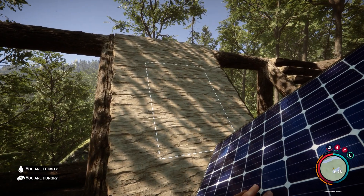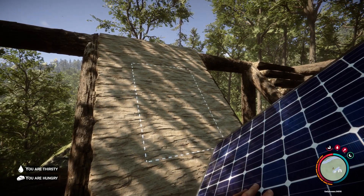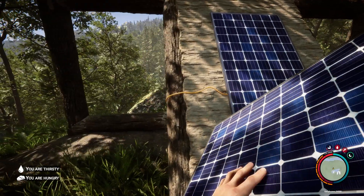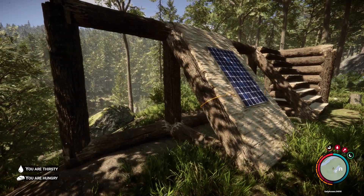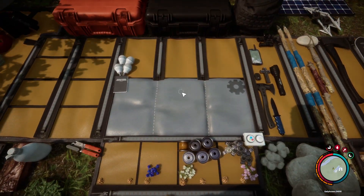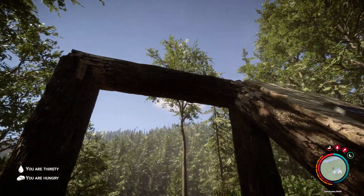Once you've acquired all the items, all you have to do is build a slanted wall or roof, then place the solar panels on the roof or the slanted wall, and then all you have to do is add the wire.